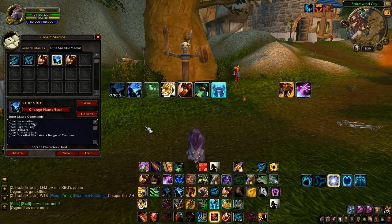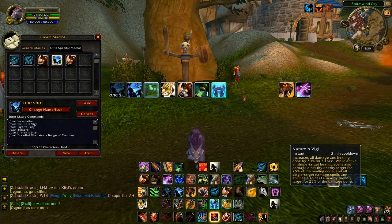Alright, now it's time for the guide. I have my macro panel up and a bar with all the abilities and spells that are used. In the macro panel I'll go through every single spell to show you where you get it and how it's done.